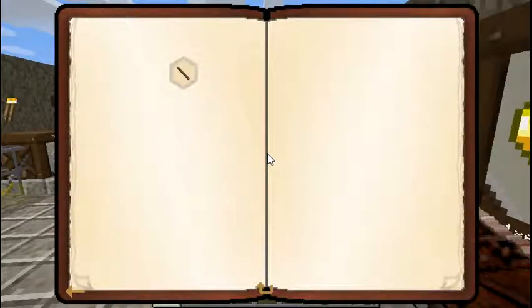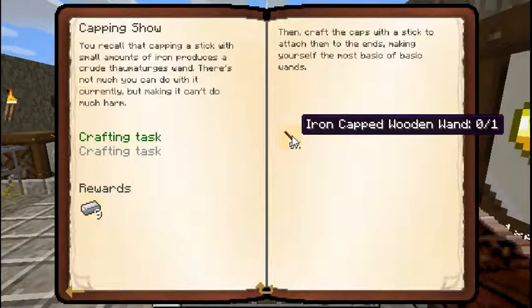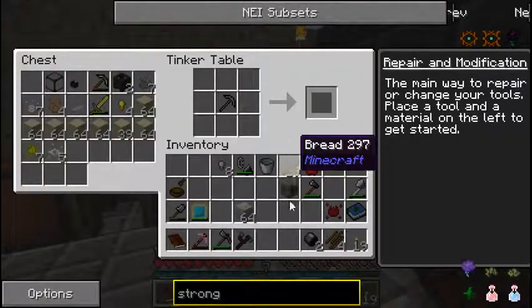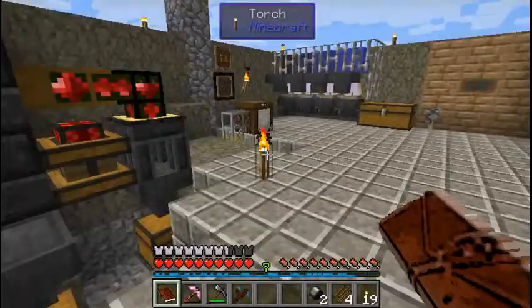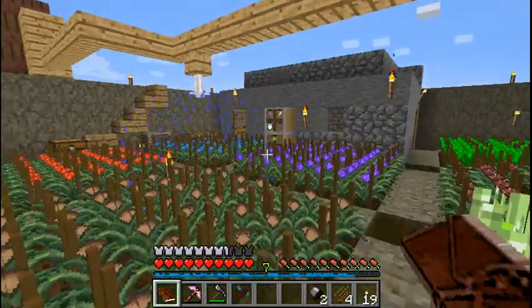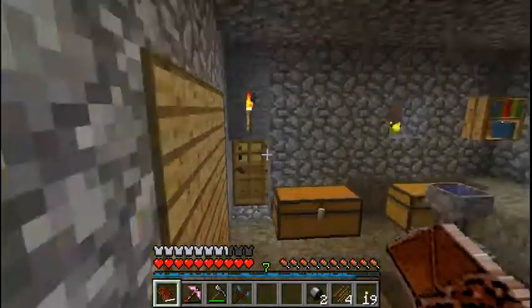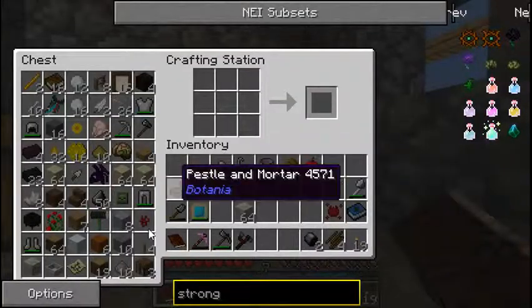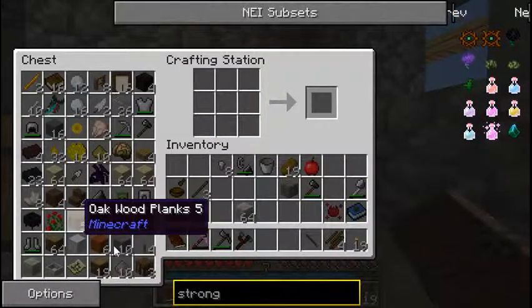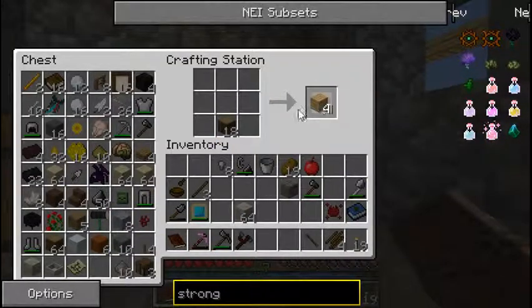It's been a while since I've messed with Thaumcraft. Then make a wand, which should be just that on a stick. I'll put my sticks on the other side in my complex here, which I need to add some to. There's one thing I'd like to do with this entire complex I have built. And also I'm going to need a Thaumonomicon.